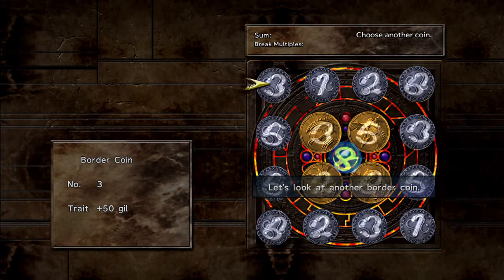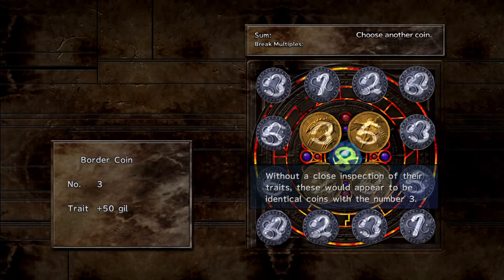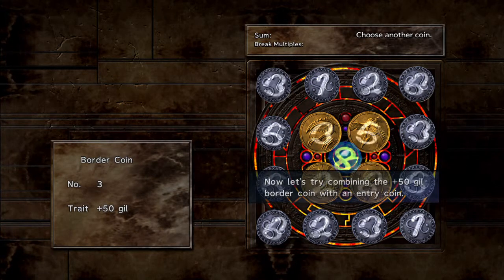Looking at another border coin, its number is also 3, but it has a plus 50 gills trait. On close inspection of their traits, these would appear to be identical coins with the number 3, but they differ.